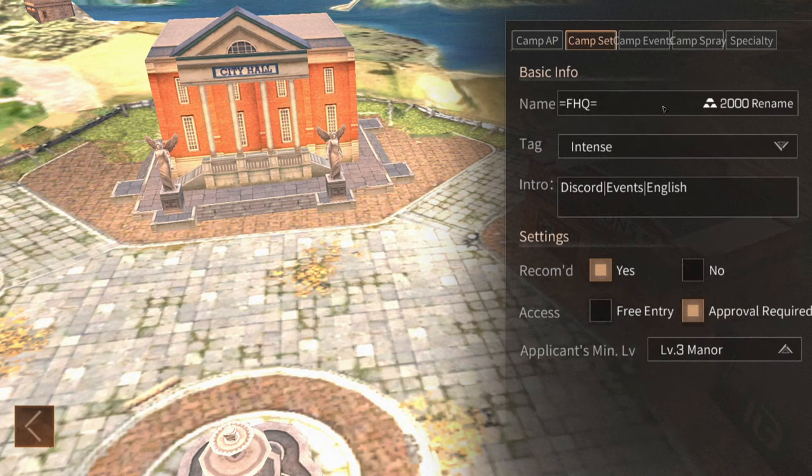In camp set you can change the name of your camp for 2,000 gold, set the tag, and put a brief intro that people will see when they apply — though it's very limited in characters. The recommended button allows players to see your camp when searching for one to join; if set to no, it will be very difficult for players to find your camp. Access can be set to free entry, allowing any member who meets the minimum level to join instantly, or approval required, where applications must be approved by the mayor or an officer with the accept members permission.